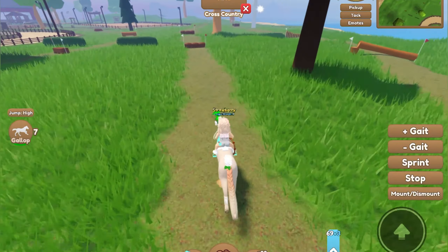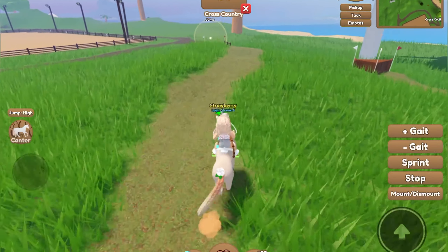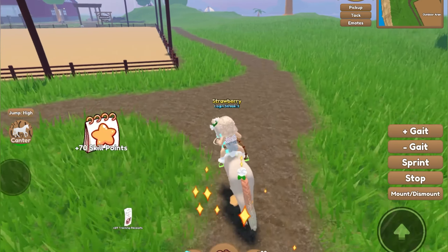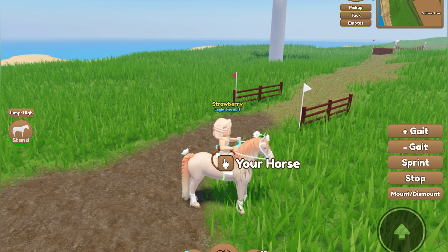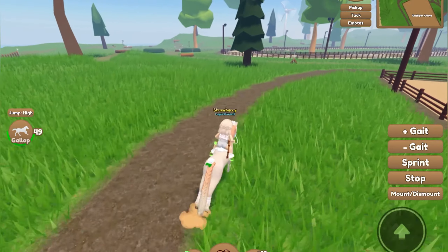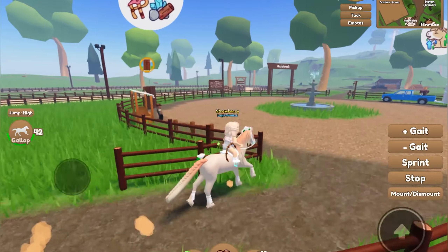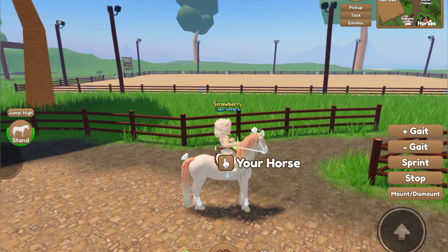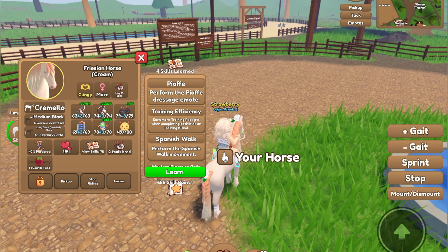My stamina has been running out a bit more, but when using skill points you can get all these extra things for your horse — like a faster gallop — and you can regenerate stamina faster if you purchase it with your skill points. I love this new update. There are lots of things you can do on Training Island besides just training your horse up, which I really like.